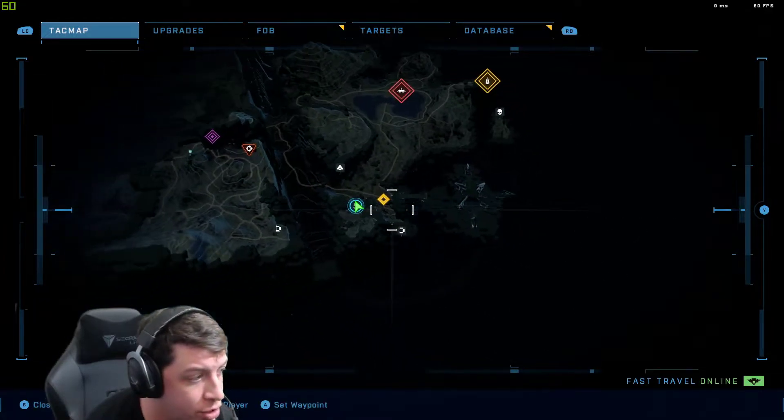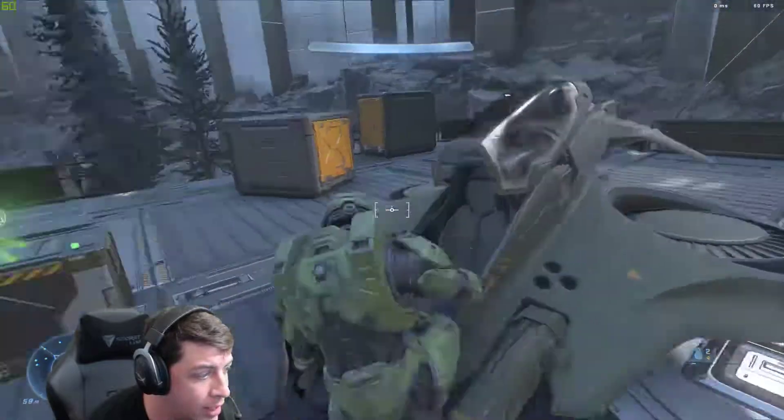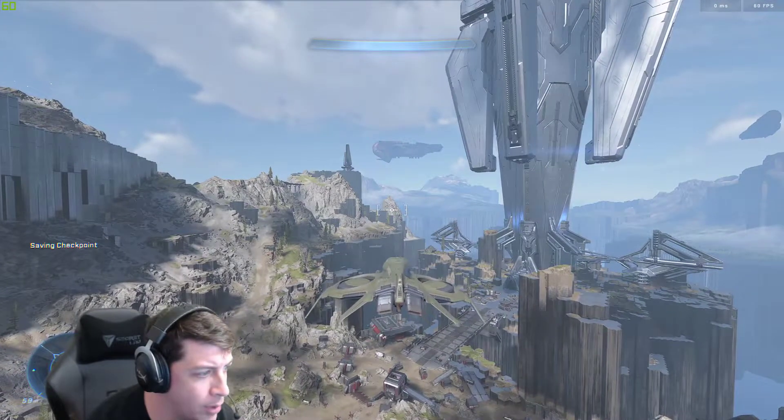Once you start in this general area, go ahead and start at Foblima, and you're going to need to spawn in a wasp. It's not super hard, but you're going to go ahead and get in it, and you're going to fly to that mountain that I'm looking at there.